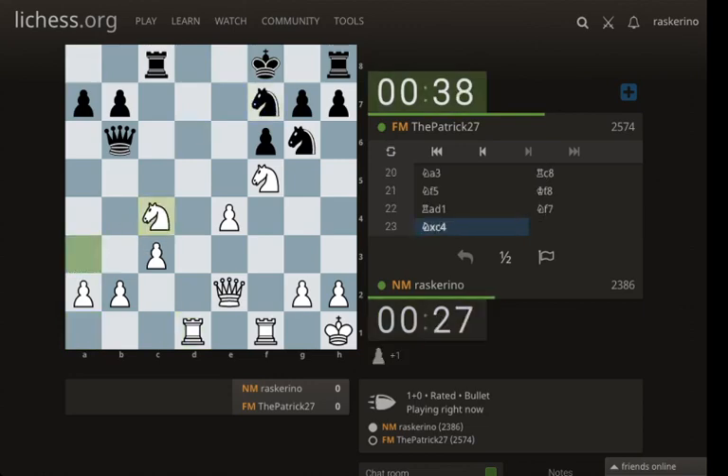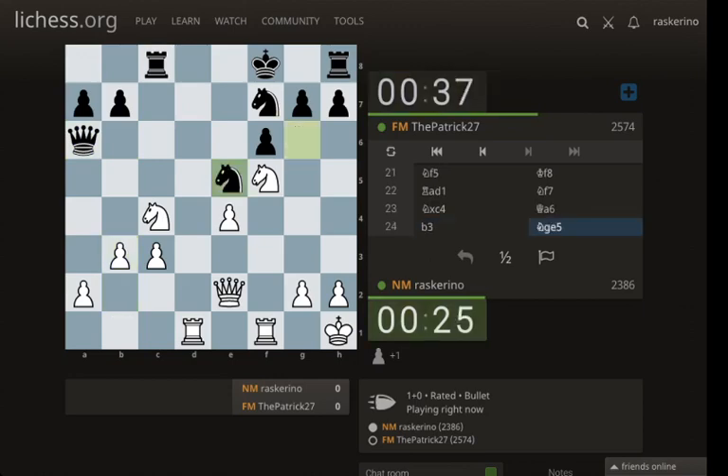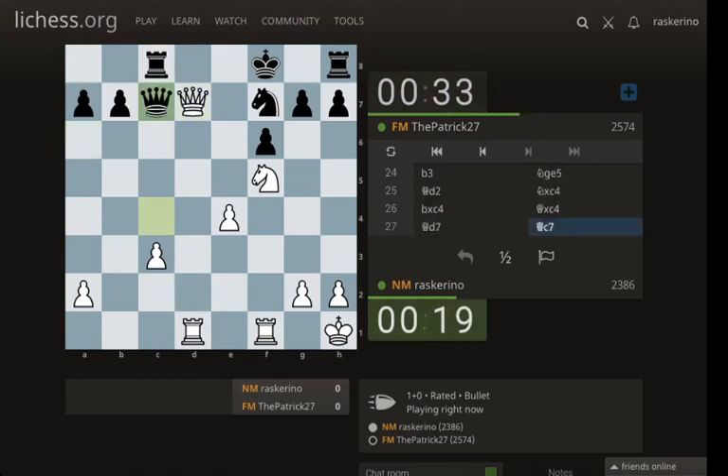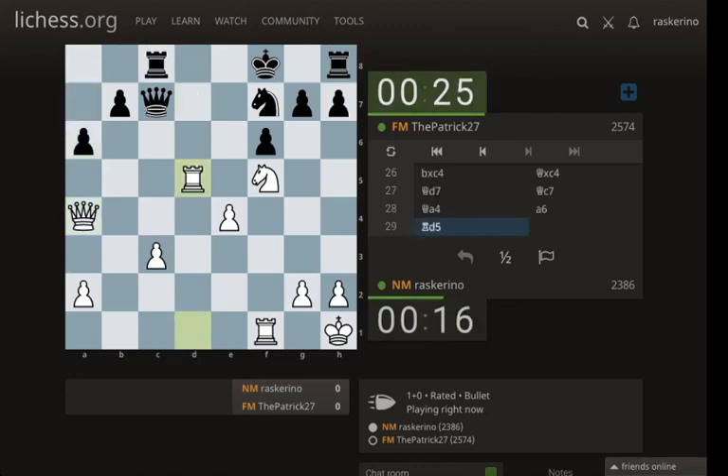Knight f5 almost is sneaky but actually isn't because they can just take and play knight e5 — but it kind of looks clever. They believed it. Can I take on c4? I think so. I feel like I must have some sneaky mating net here. Queen a3 is almost a threat — if I play rook d5 that might be a sneaky way to prepare queen a3 to cover their blocking square. That looks like a clever way to do it and that should win.